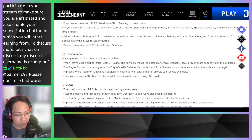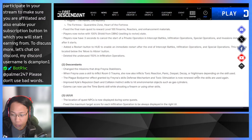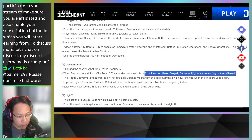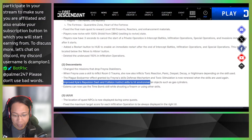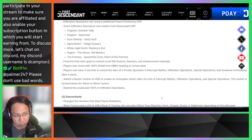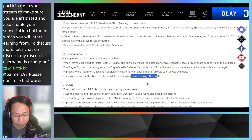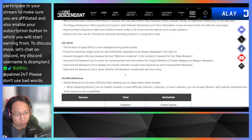Descendant changes: missions that drop Freyna stabilizers have been updated. When Freyna uses her skill to inflict Room Zero Trauma, she now inflicts toxic reaction, panic, despair, decay, or nightmare depending on the skill used — different types of debuffs. Plague armor effects granted by Freyna's skills have also been updated. Kyle's Repulsion Dash and Collision Instinct skills have been improved to hit environmental objects such as gas cylinders. Sml can now use the Time Bomb skill when shooting a firearm or using other skills — very helpful.